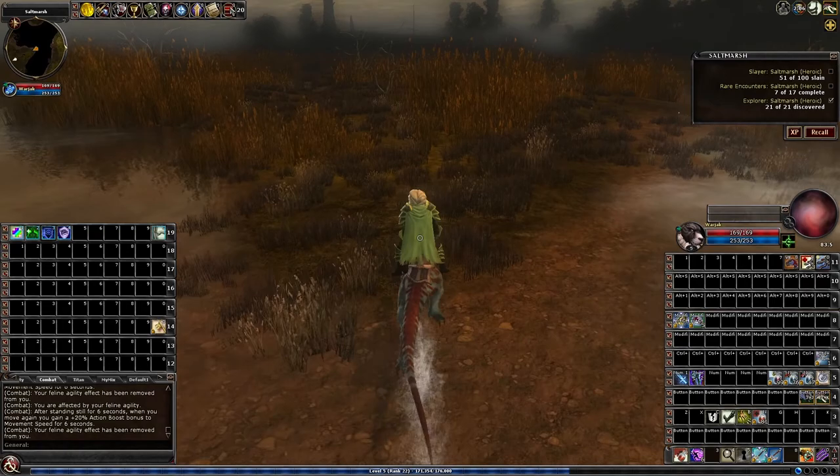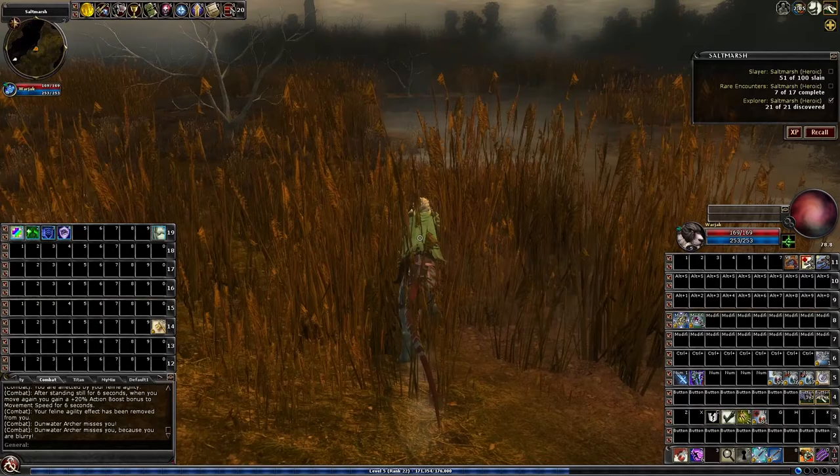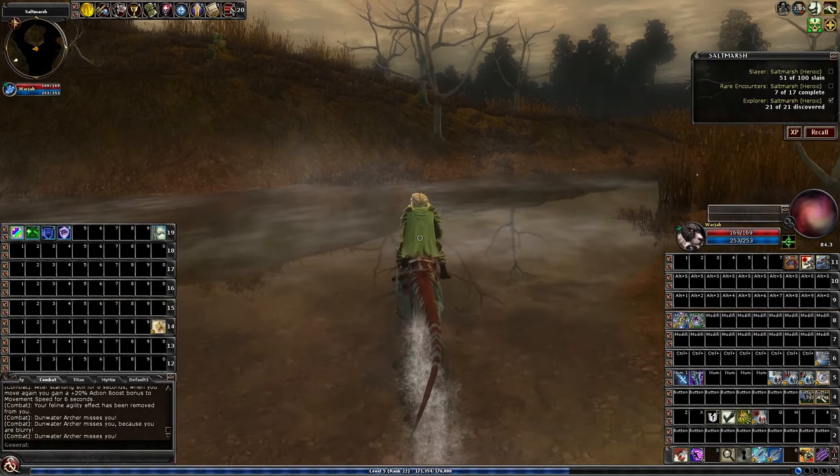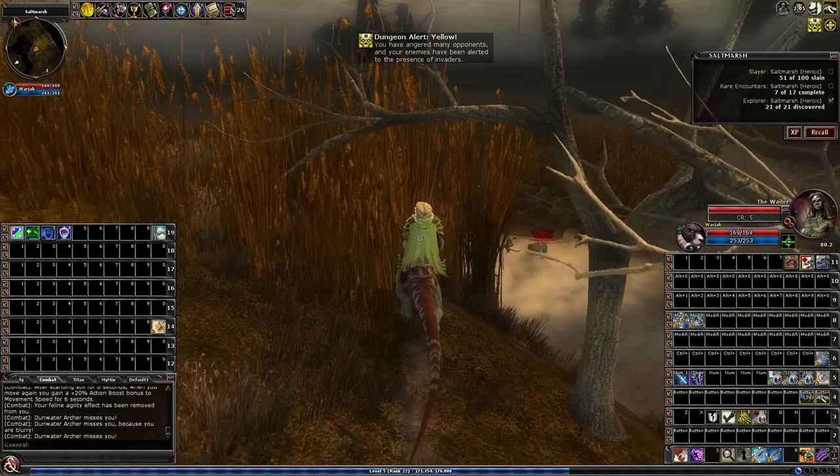There is one optional in Salt Marsh that is fixed — it's always there and you don't have to spawn it in. There's one optional on the hill you have to spawn in: there's an Abishai, you have to do the puzzle and it will spawn the Abishai every time. But there's another one over here — a Kelpie.